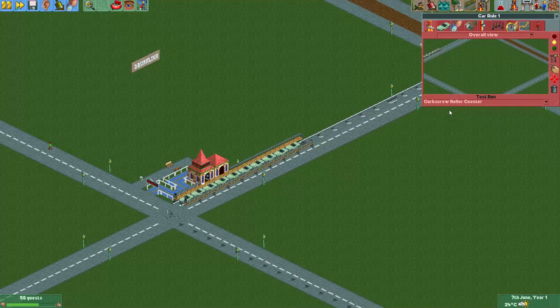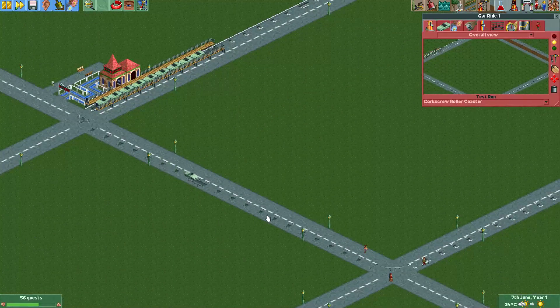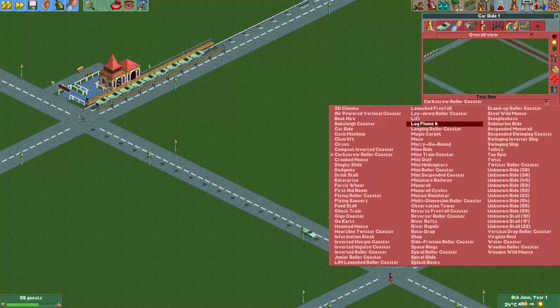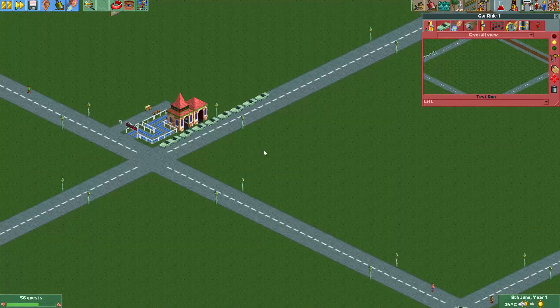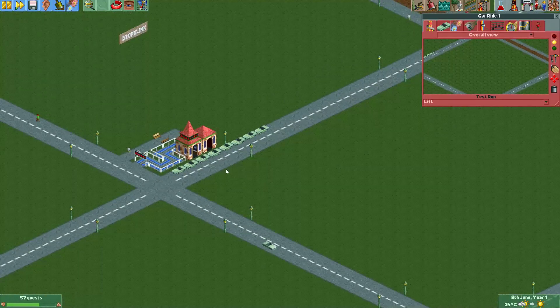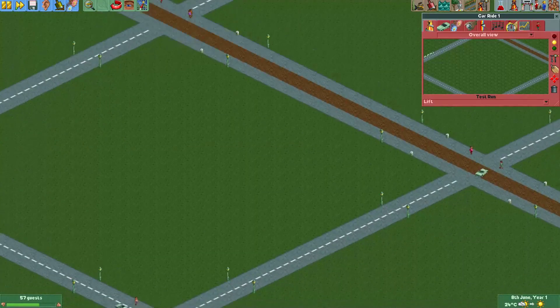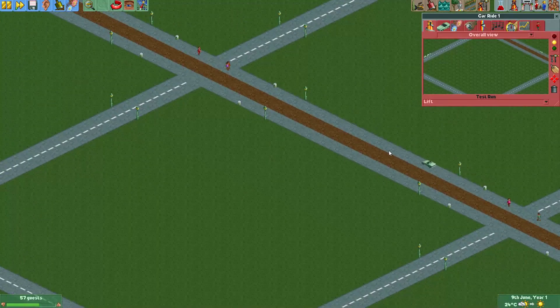And now we test the ride. The car is going around on this coaster track. Now, if we change it to a lift ride type, that means the track will become invisible. And now we have cars driving around on our roads and on this path here.